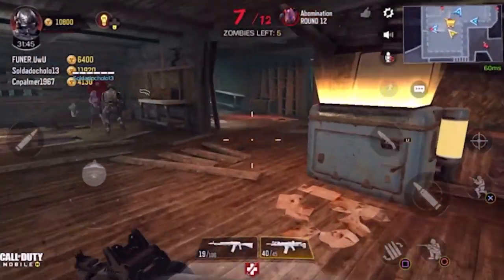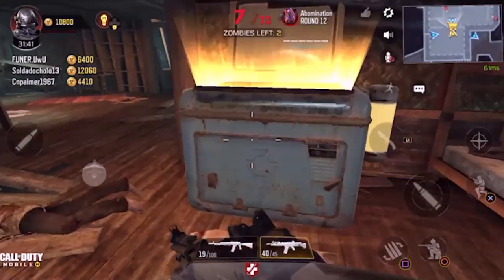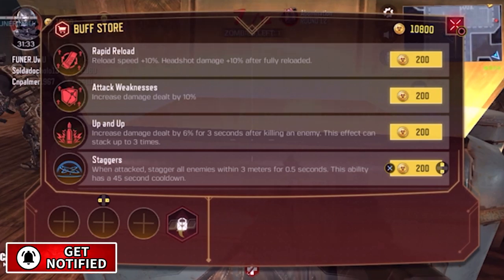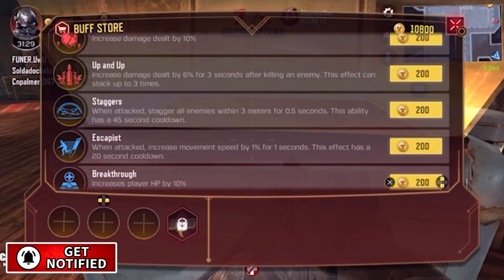What's going on fellas, welcome back to the channel. My name's Grizz. Today we're on COD Mobile Zombies on the map Shino Numa, and I'm going to be talking about the buff store here. This thing is called the Enhancement Device — we're going to have an upgrade station, a buff station. You got a lot of options here.